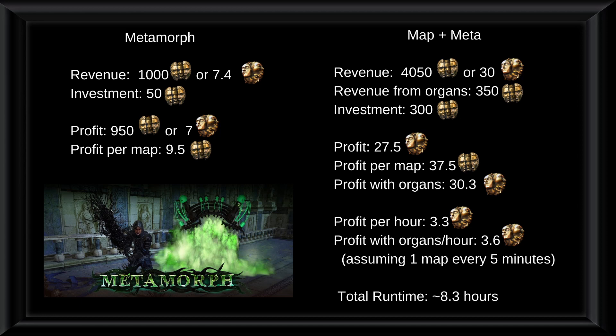If we take a look at the numbers as they are right now, we are making most of the profit from the map, and although the Metamorph is adding some nice loot you should definitely run it if you can. We're making 28 chaos profit from the map and another 9.5 chaos profit from the Metamorph. If you want to skip the Metamorphs, that is up to you, but if you can probably instakill them, I think it's definitely worth it.